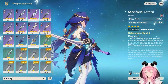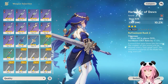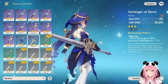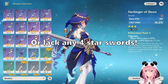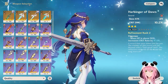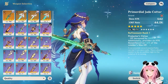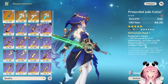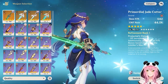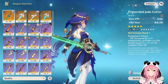For three-star options, Harbinger of Dawn gives crit damage as a substat and increases crit rate when your HP is above 90%. It's only recommended if you want to build Leila for damage. For five-star options, the Primordial Jade Cutter is very solid — it gives 44.1% crit rate, 20% additional HP for stronger shields, and an extra attack buff based on max HP, boosting Night Star and Starlight Slug damage.